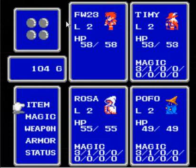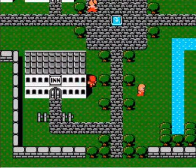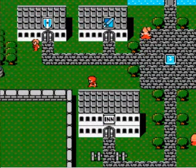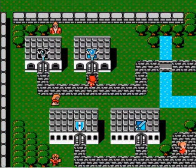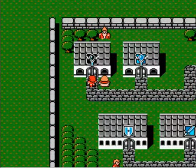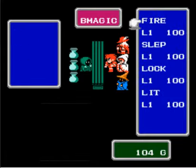Alright, but if you saw by the screen there, we actually have enough gold for another magic spell. So I'm going to go up to the magic shop here and purchase another magic spell for Timmy. I don't think it's useful to give Timmy any of the White Mage spells at the lower level, so I'm going to give Timmy the Fire spell as well.